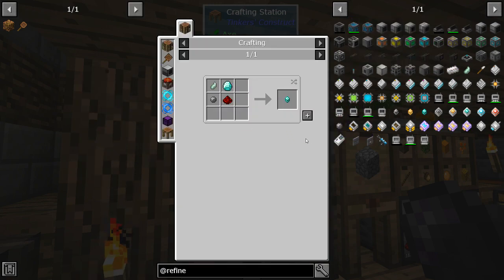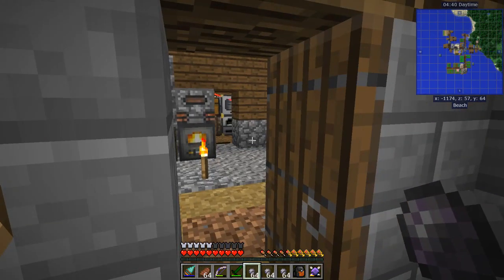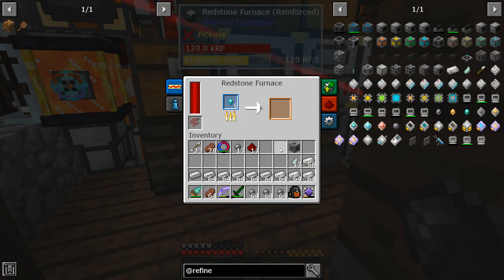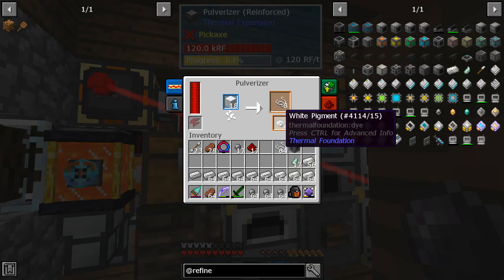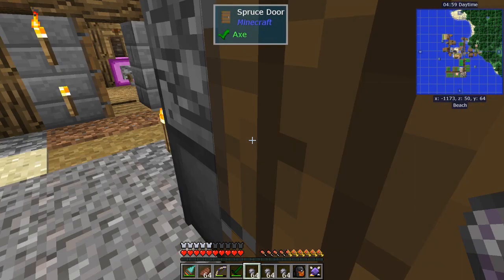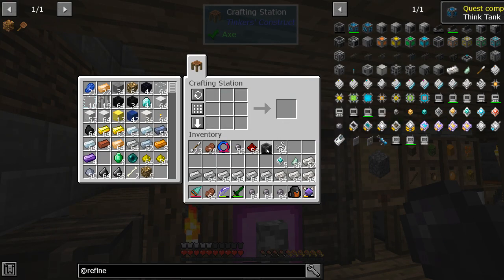Let's get about six processors going. I'll just cook those down. Oh, it's giving me white pigment as a byproduct — that's pretty cool! Alright, there are my six processors. Now we should be able to craft the controller. Got it!